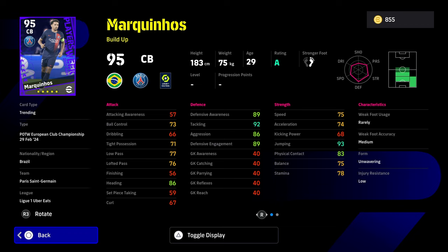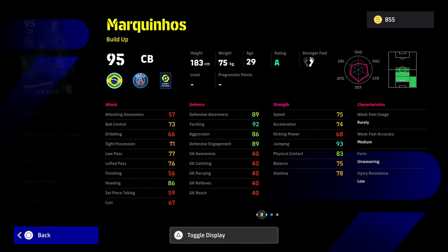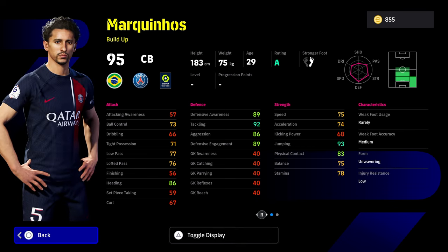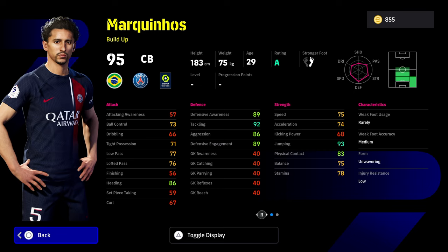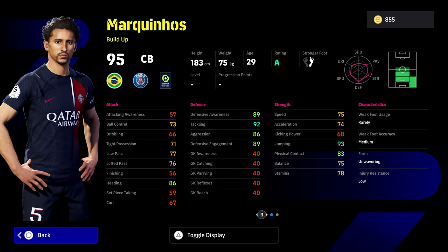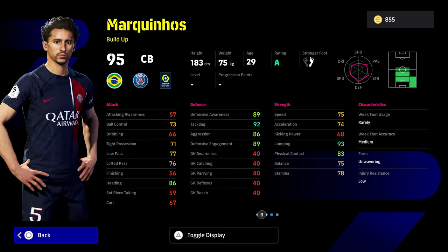Marquinhos — it's kind of a weaker Marquinhos card. If you remember the free Brazilian Marquinhos they gave, this is probably a very similar card to that. I wouldn't be going out of my way to spin for this guy — there's been multiple Marquinhos cards that have been beastly. I would rate this Marquinhos card quite highly for how he plays — he's so slick, the perfect height and weight for his player build. He also has unwavering form and medium weak foot accuracy, and really nice balance and tight possession, which means he handles better than most build-up center backs.